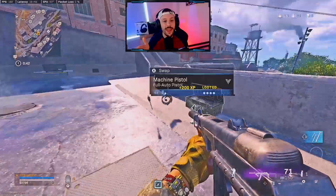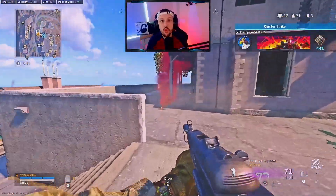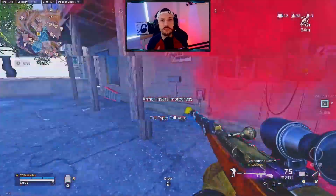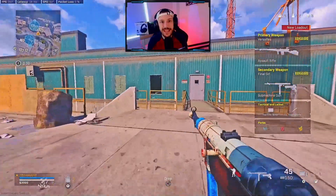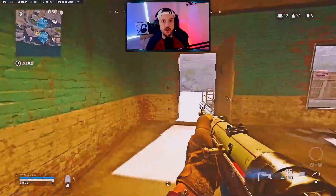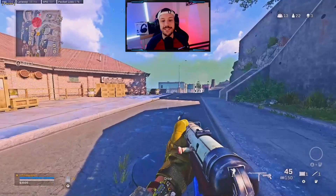Now, what happens if you are getting pushed by a team of two? In that case you just want to play fast. You want to constantly be repositioning, and instead of playing slow we just need to be playing fast and repositioning to still try to separate those players and find windows of opportunity where we can get a down and thirst.